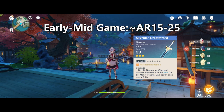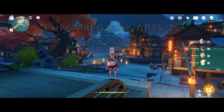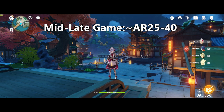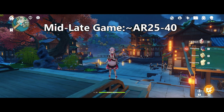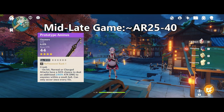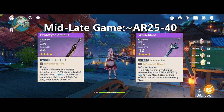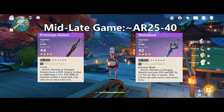The Skyrider Greatsword is hands down the best-in-slot 3-star Claymore for Razor specifically, but it will still last you well into the mid game on Noelle. Feel free to invest in your Debate Club or Skyrider Greatsword and get it to level 40. Moving on to the mid to late game, approximately AR25 to 40 — you could continue using your 3-star weapons, but by now you'll have access to the better 4-star craftable weapons. Most folks end up crafting the Prototype Aminus because it can be used by all Claymore users, compared to the White Blind which is only useful for Noelle alone. Whichever you pick will last you well into the late game, so feed your level 40 3-star weapon into it and take it as high as you need to.